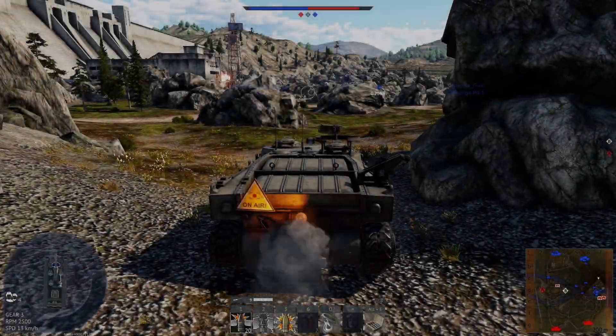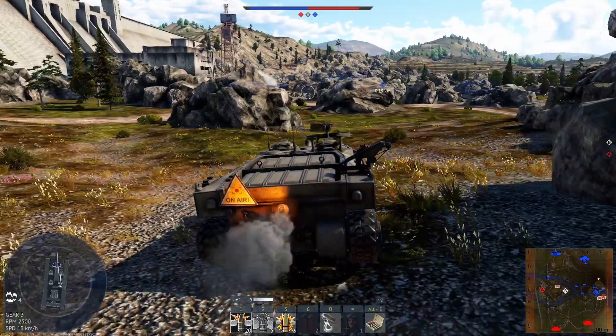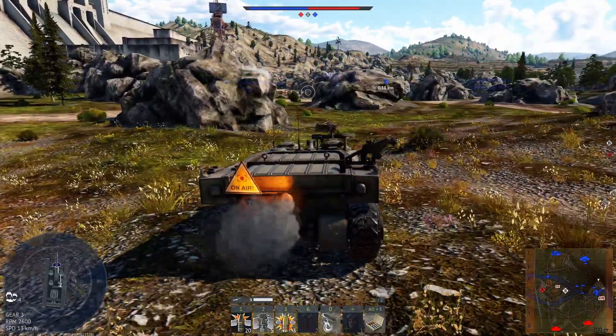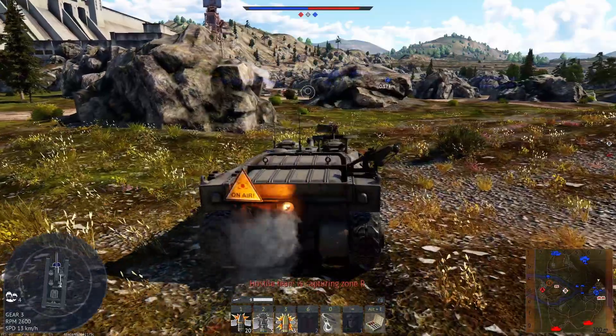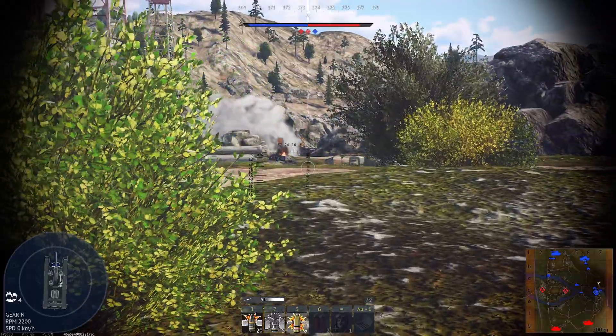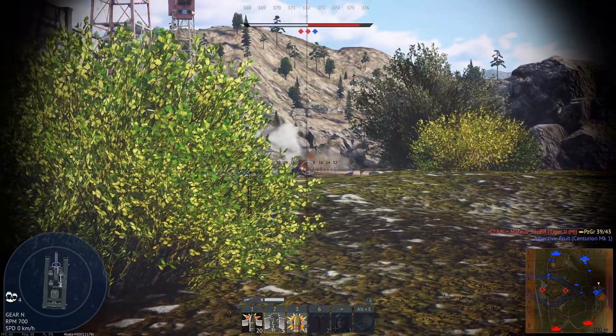So first of all, this thing is slow. By the time you reach the battlefield, the war might already be over. Your teammates, dead. The enemy team, also dead. It's just you and the realization that you should have picked a faster tank. Now the key to success is to not get flanked, move with your team, get in defilade, find cover, and then unleash the doom.